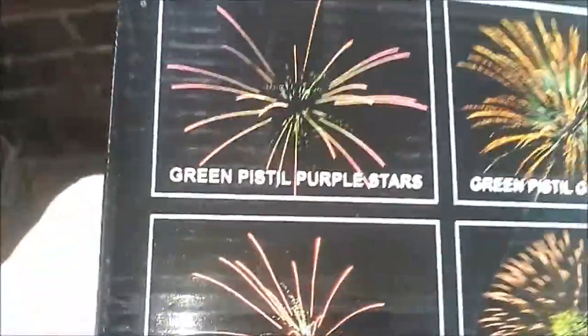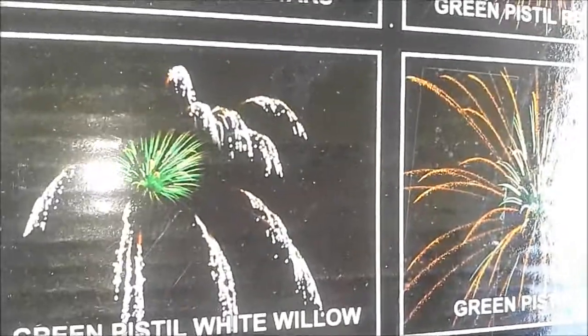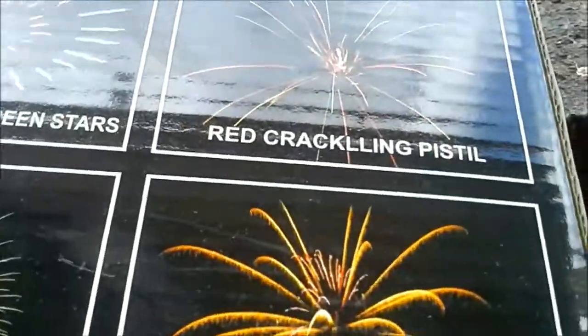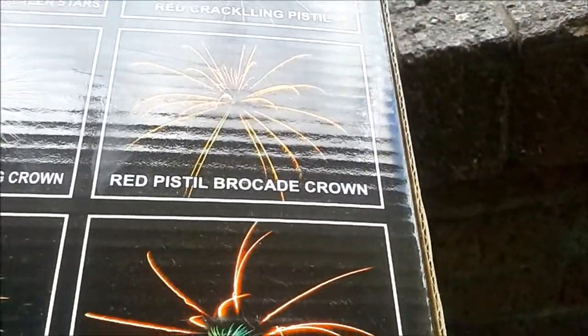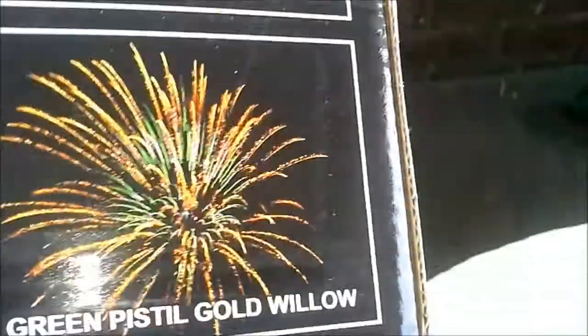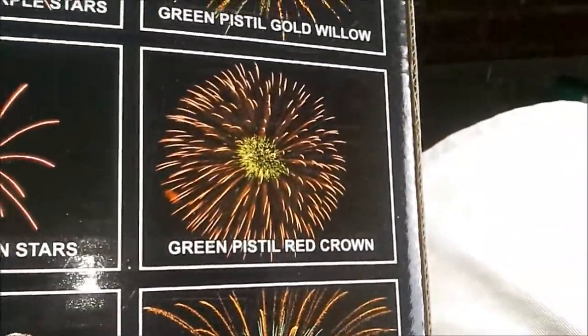Red pistol, willow, red glittering crystal, color peony, green pistol, purple stars, red and green stars, green pistol, white willow all the way to the top. Yellow star, green glittering willow, red crackling pistol, red pistol, brocade crown, green pistol, red stars, red pistol, crackling willow, green crown, palm pistol, crackling pistol, crackling green pistol, gold willow, green pistol, red crown, and green pistol crown. So there's a lot of green in there.